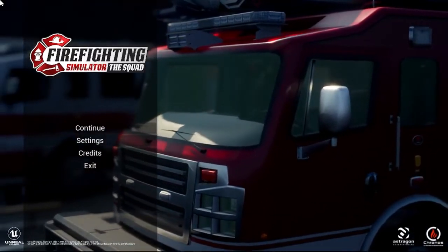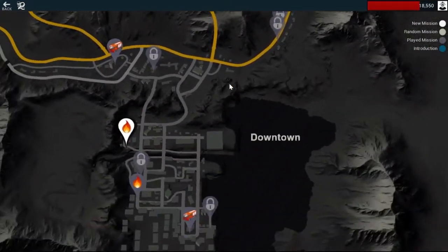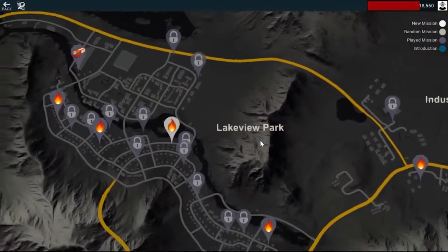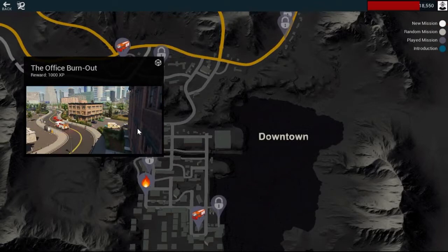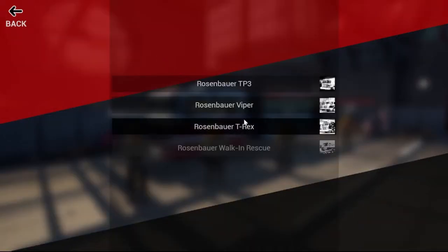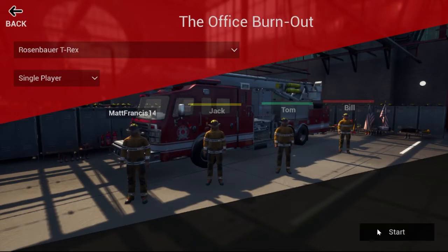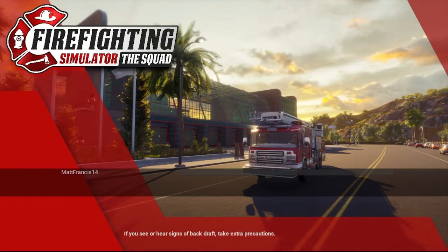Hello everyone, welcome back to Firefighting Simulator: The Squad. Today we're going to continue where we left off a couple weeks ago. We've been a few weeks since we played this, but we're going to jump in where we left off, and that's going to be with a fire down here in downtown. This is called the office burnout, and it looks like there's some fire on the second and third floor. We're going to go with the T-Rex because we have the ability to get to multiple floors.